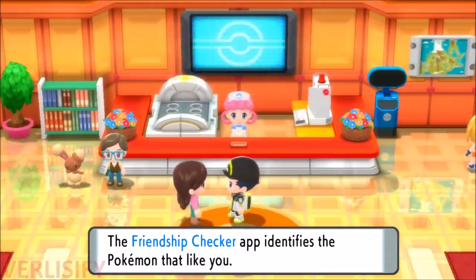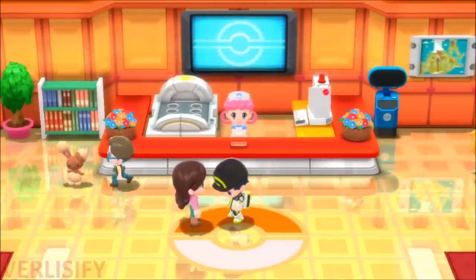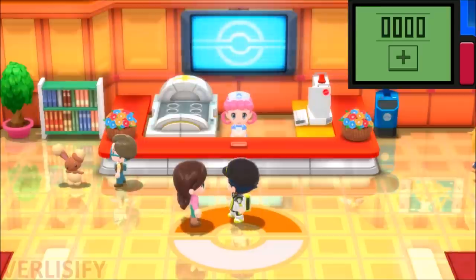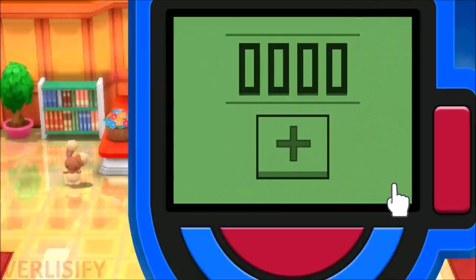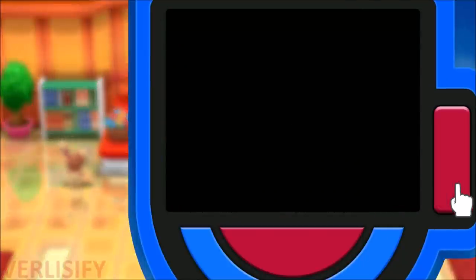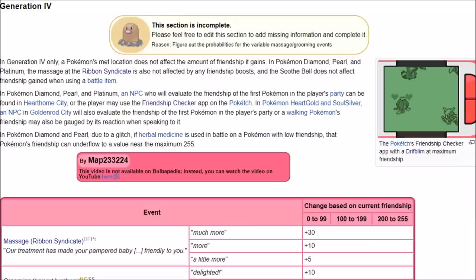Once your egg hatches into a Riolu, you start to have the fun of building friendship with your Pokemon. One thing that helps is the friendship checker app for your Poketch. If you go to Eterna City in the Pokemon Center, this lady gives you one, and it shows how happy all of your Pokemon are. By clicking on a Pokemon you can see how happy it is, judging by how many hearts and how large the hearts are.